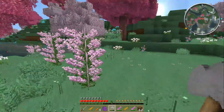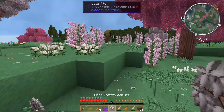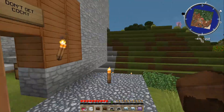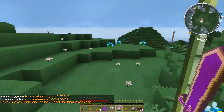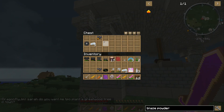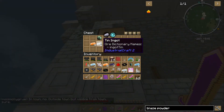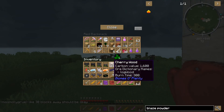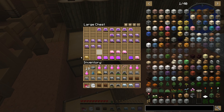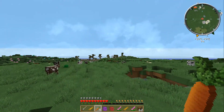I did not get a single sapling from that tree. Hey, I got a movement talisman out of this chest. I'm going to put the movement talisman on. Now I'm moving faster. This is nice.